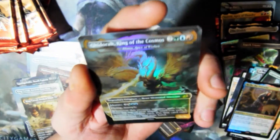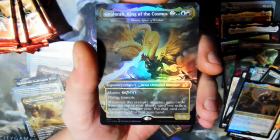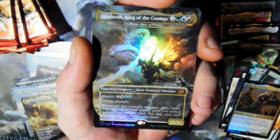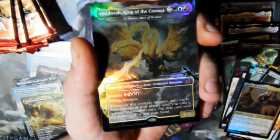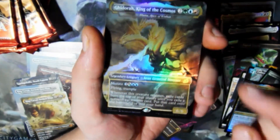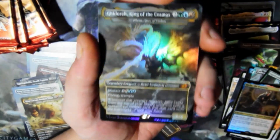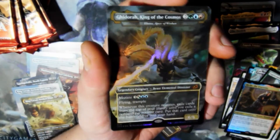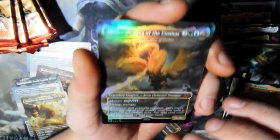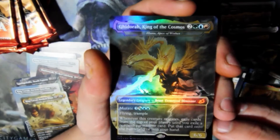Oh yeah — The King. All hail the King. Oh yes! I've gotten one of everything I wanted — and it's foil! That makes it so much better. As far as I know right now, this is the most expensive card in the set. I would never sell this. Godzilla and Ghidorah and Mothra are the three I would never sell.